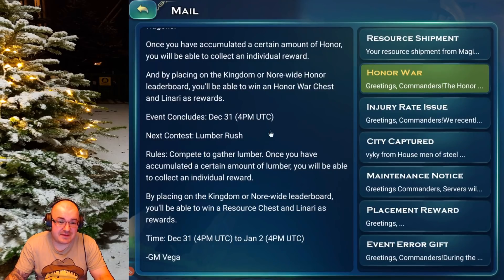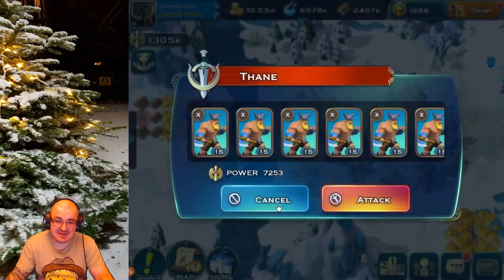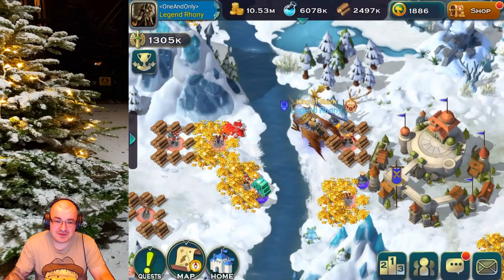Next content coming up: after this event, pay attention — it's going to be the Lumber Rush. The rules: compete to gather lumber. Once you accumulate a certain amount you'll be able to collect an individual reward, including a resource chest and Denarii Azure. I'm not sure if plundering counts or just gathering. But especially for players on a burst server with lots of NPC wood stockpiled, you may want to save those resources for that event and do them all at that moment — I'm pretty sure it's going to help you a lot.